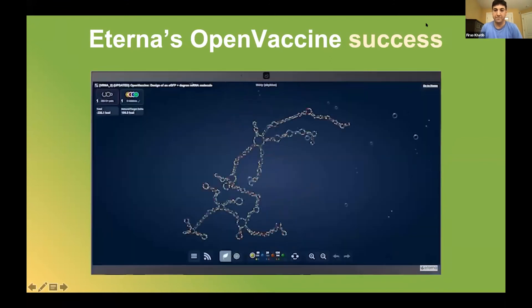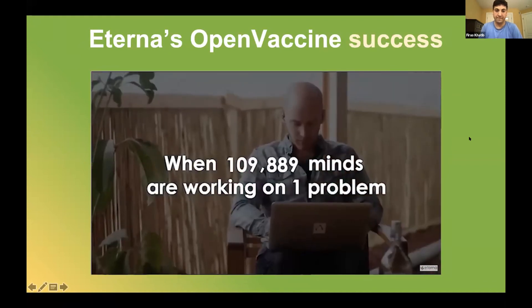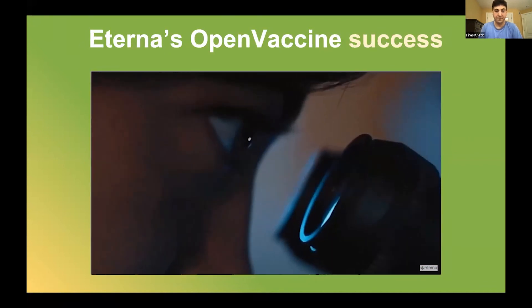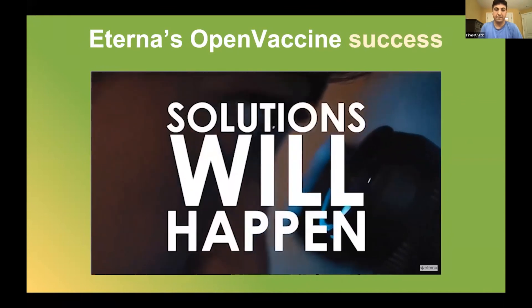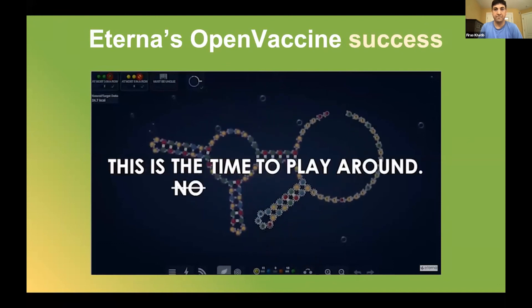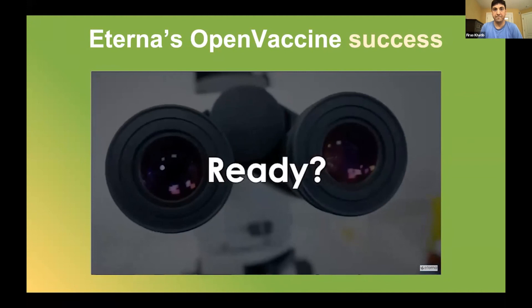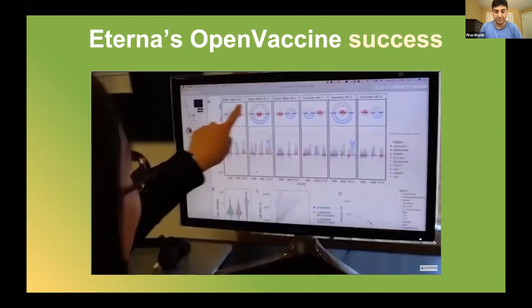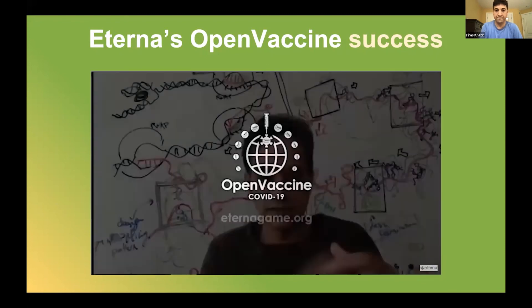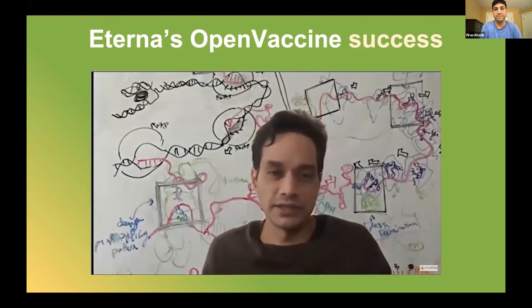We ended up recruiting thousands of people on the internet through a video game called Eterna to help us redesign RNA vaccines and test them experimentally. That's resulted in the discovery of principles for designing vaccines that would have taken us several years, but was accelerated by almost 10x because of this internet-scale crowdsourcing video game platform called Eterna.